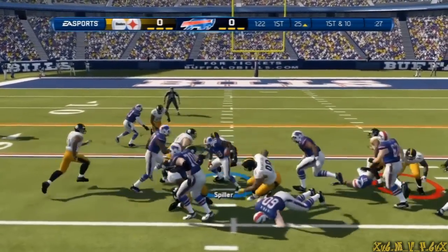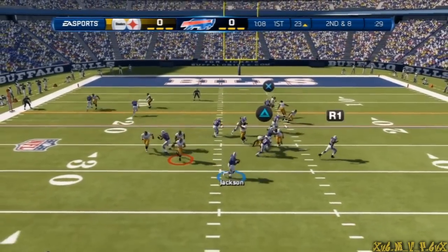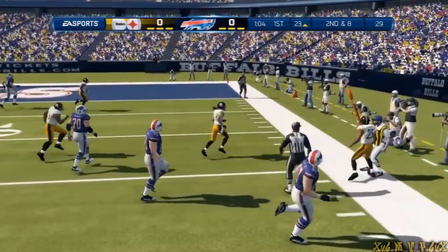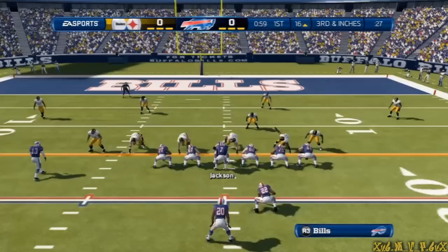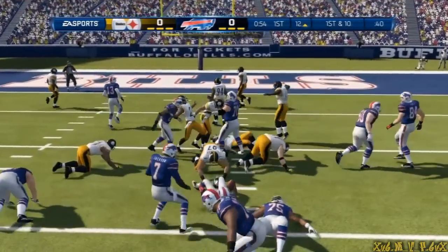First down and ten. They pounce on him there — good coaching. The eighth play of this drive. Looking for an open receiver on the right and he's pushed out of bounds. Now to snap it for the ninth play of the drive. There's the tackle.